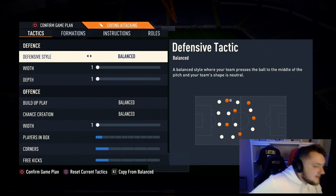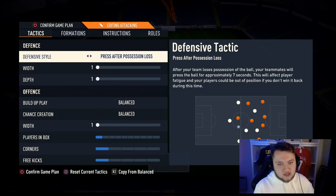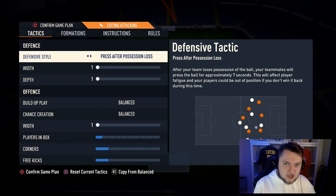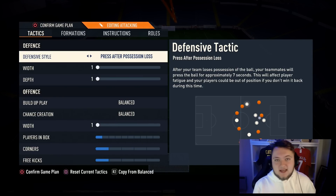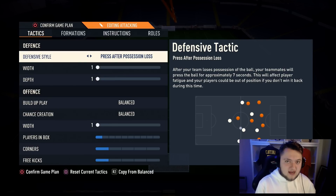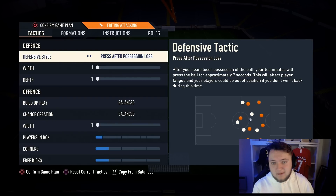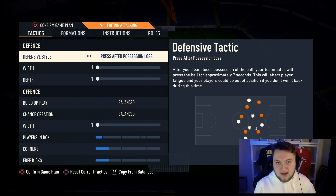Now for the custom tactics — these are the most important thing for this formation. First of all, we are going to be on press after possession loss. This is a gegenpres — very aggressive. As I said earlier, aggression is massive on this formation. This will drain your stamina more than usual, especially on your full-backs, which is why I suggest having full-back cover on your bench. You'll also get a lot of rage quits with this formation. Press after possession loss is really aggressive but insanely good if you have the right players and learn this formation correctly.